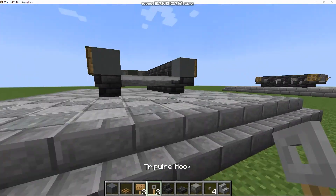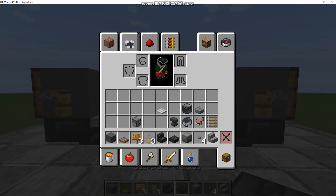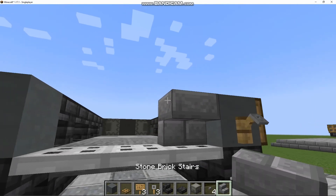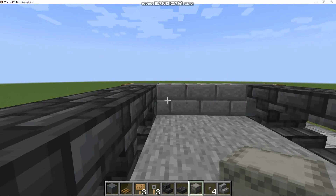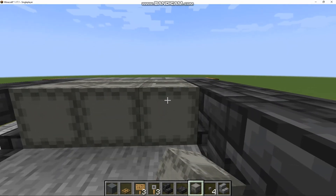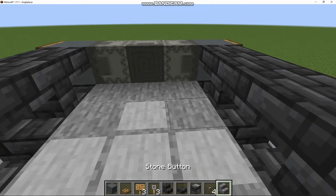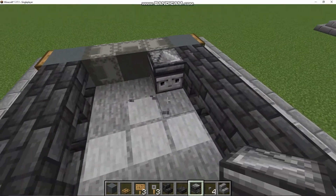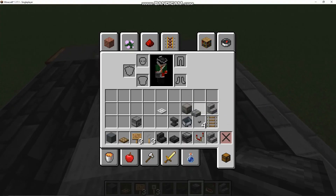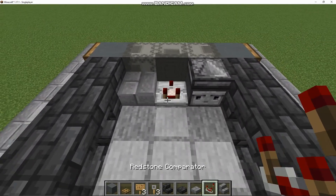On the back side, you're going to get your Trip Wire Hook and do something similar. Then get Stone Brick Stairs and place three upside down like so. Get your Light Grey Shulker Boxes or Stone Bricks and place six of them like so. Then get your Observer, place a placeholder block, and make sure the Observer is facing inwards. Then get a Comparator and a Stone Brick Slab and place them like this.